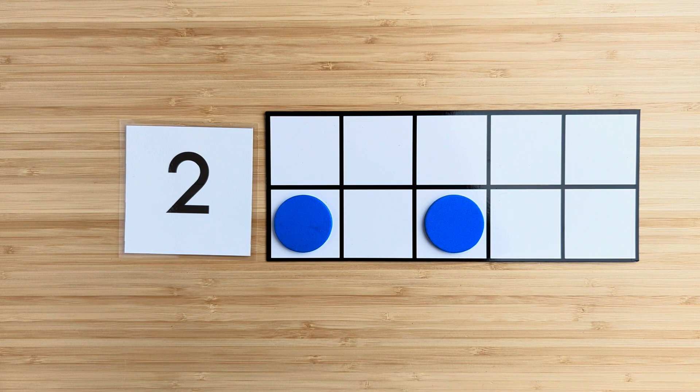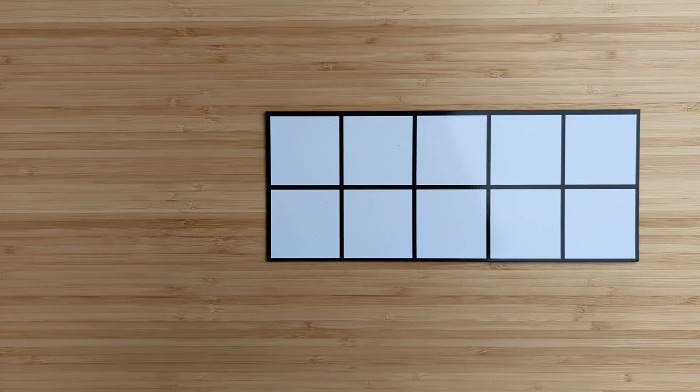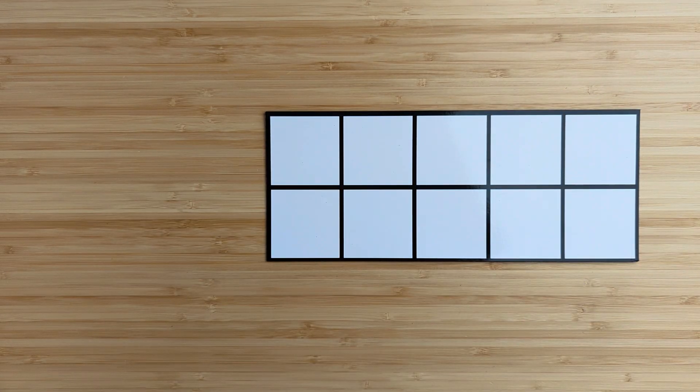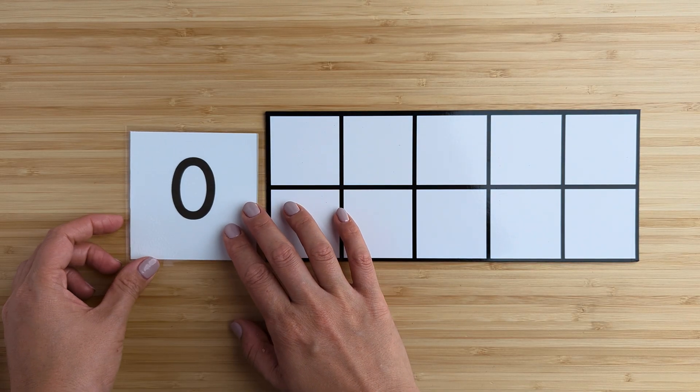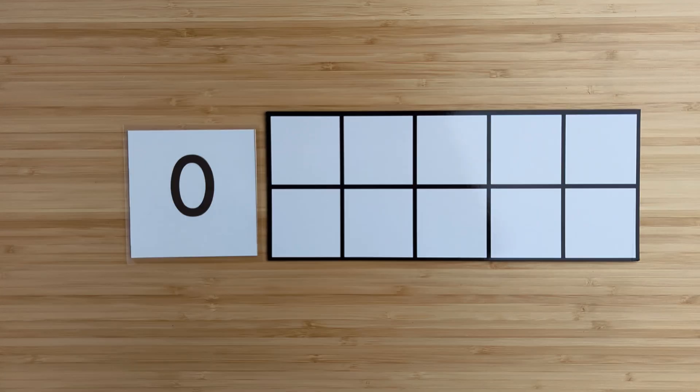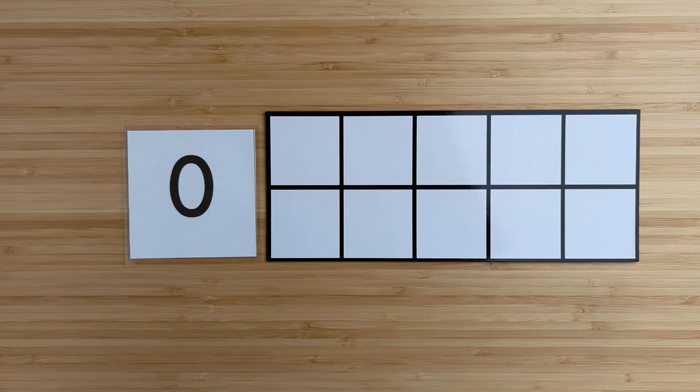Good job. Let's try another one. How many in all? There's nothing there. There are zero blue circles. Good job. We're all done.